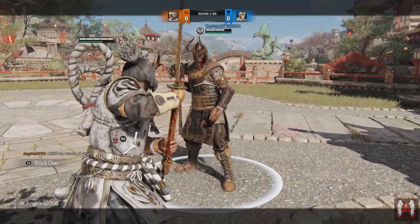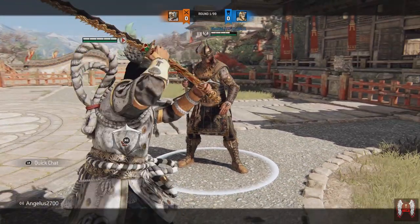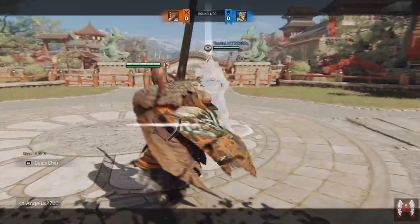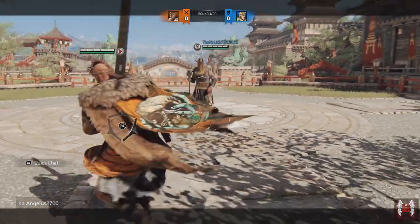Gladiator does have the best option select in the game because even if he baits it, he cannot do anything to counter it — it will bash him. And if he backdashes, I can just feint my zone. Now, this is a character that has a very bad option select based off how slow his zone is.